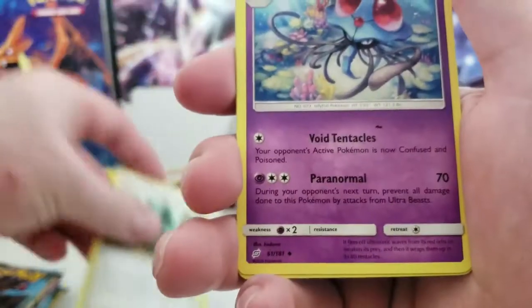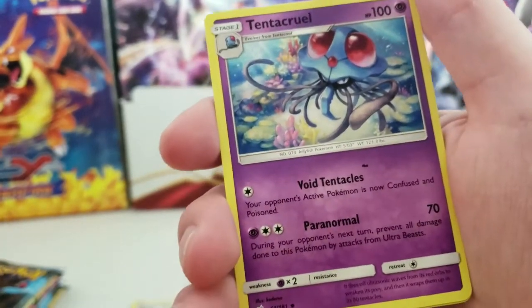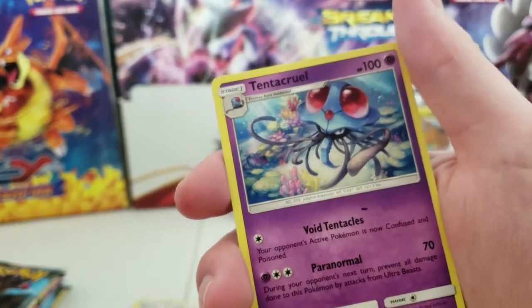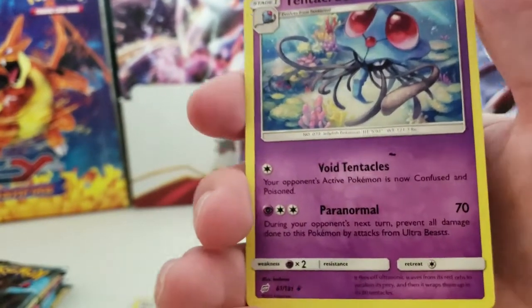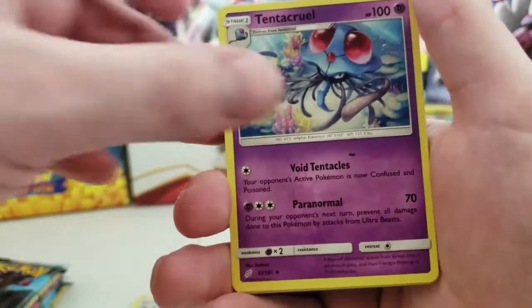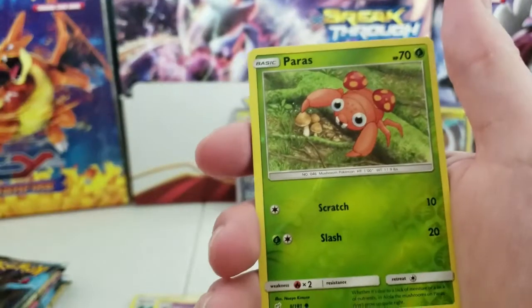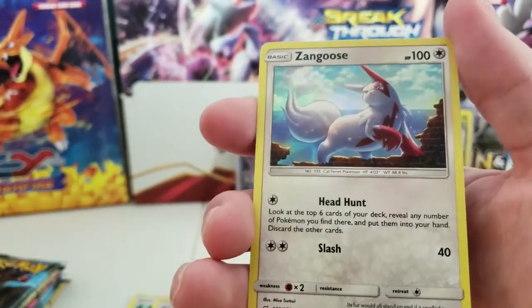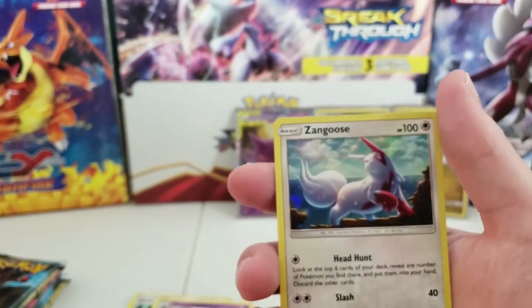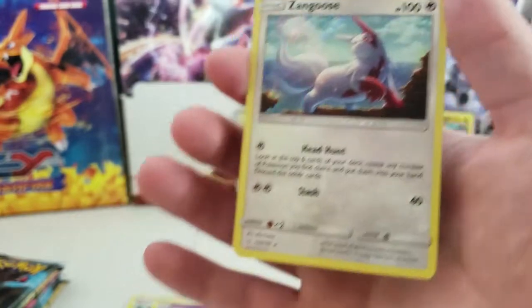Let me set that aside — it might be crazy. Look, it's on there too. Is it on any of the other cards from this pack? I don't think so. Thunder Pearl. Ingo and Emmett, Paris, and a holographic Zangoose. That's a really cool card.